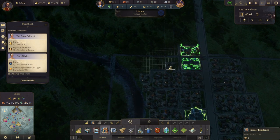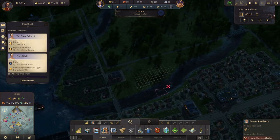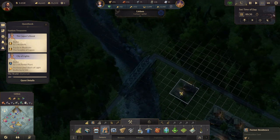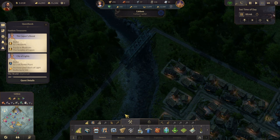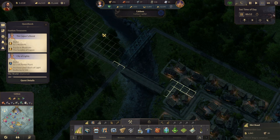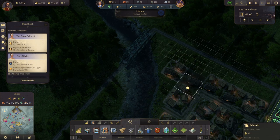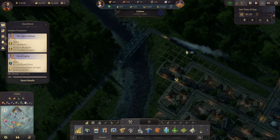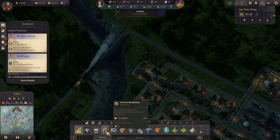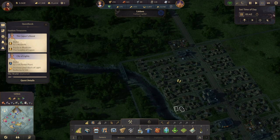A few more farmer residences won't hurt. Let's do three here. We want a bridge across somewhere — let's do that here if we can. We'll move in two. Like that, and then we'll stick farmer residences in there. That's a few more farmers — good.